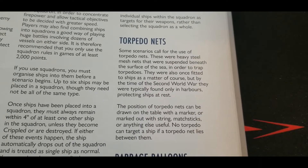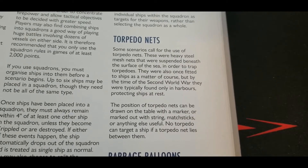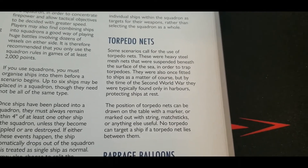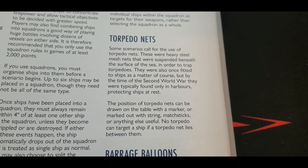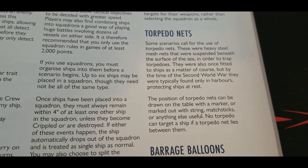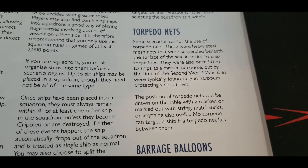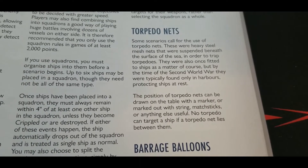Some scenarios might call for the use of torpedo nets. Basically, what they were in real life were heavy steel mesh nets suspended below the water, designed to trap torpedoes — somewhat similar in concept to cage-type armor used to defeat RPGs. The torpedoes would make contact with the net and blow up rather than getting through and hitting a ship. By World War Two, they were mostly used as a harbor defense feature.